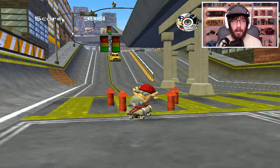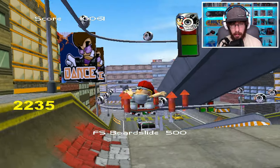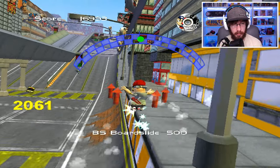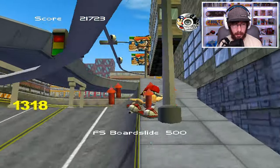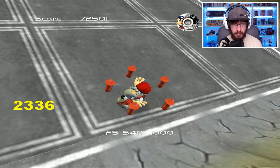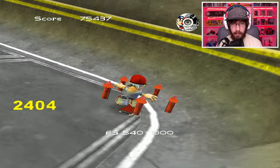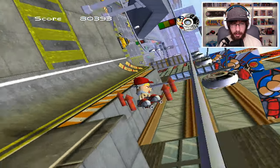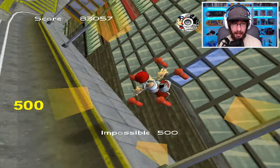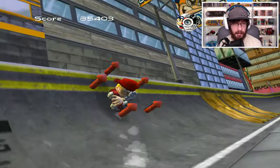I'm trying to figure out what that other trick is — I guess it's just two axle stalls. For grinds we've got a 50-50, a board slide, and a nose slide. I think there are special tricks if you press the direction twice and then the flip button. Let's try — it did a 540 right there. So we got a frontside 540, a helicopter, a McTwist, and a stealth front flip.